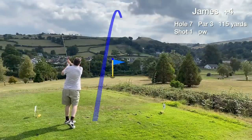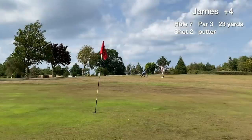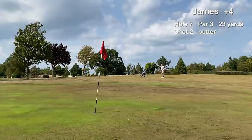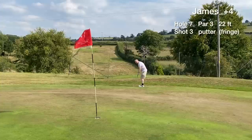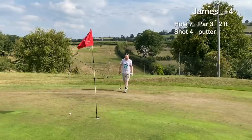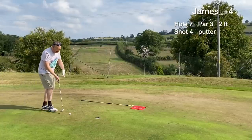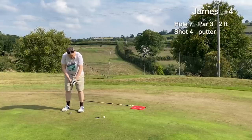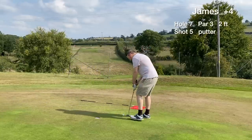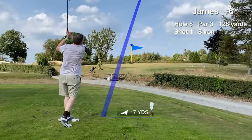Hole seven is called Village View. Clubbing down with the pitching wedge but with the dry conditions the tee shot misses the green short. The chip just runs past to the back fringe — almost an impossible shot with the dry conditions. It's a 22 footer from the fringe which goes okay, but we miss the two footer for bogey. These greens are humbling, but it's good to sometimes get out of your comfort zone on the golf course.